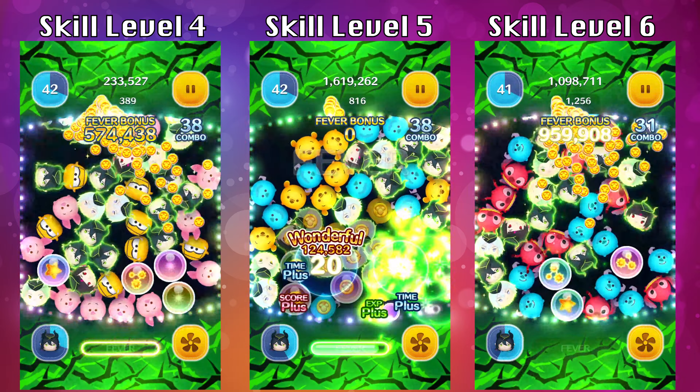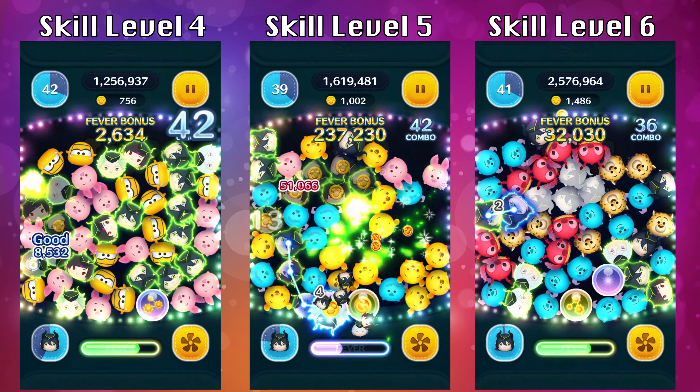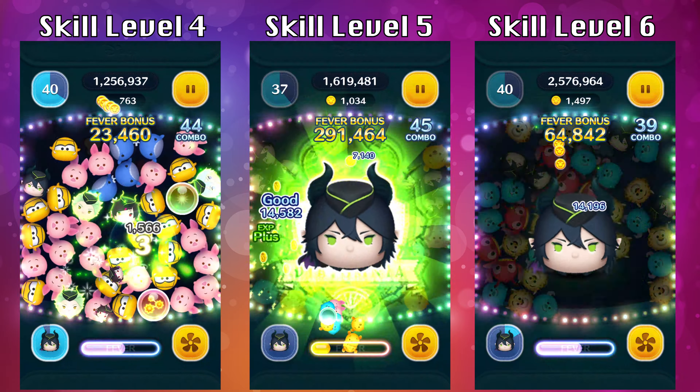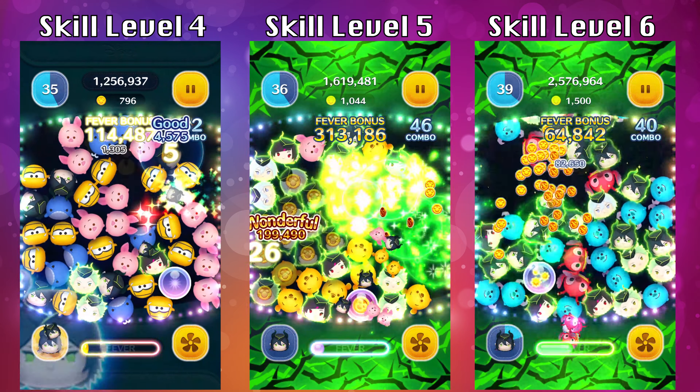In this case, I was able to get back-to-back abilities because I was able to clear so many Malice Draconias during the ability time. At these higher skill levels, that's really what you want to strive for. As long as you focus on clearing Malice Draconia during the ability time and bursting those bubbles right after, you should be able to get back-to-back abilities.